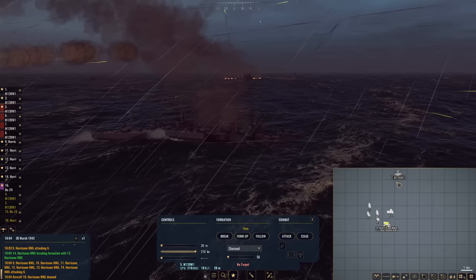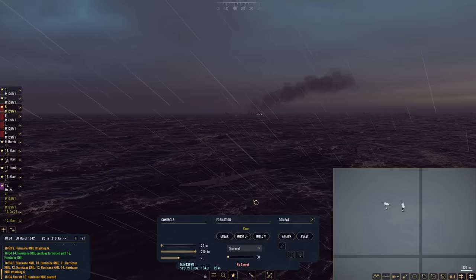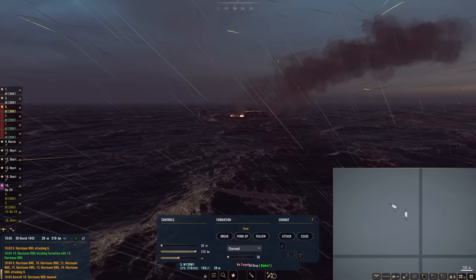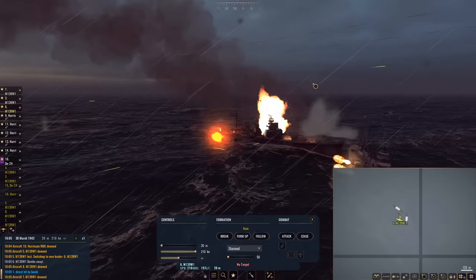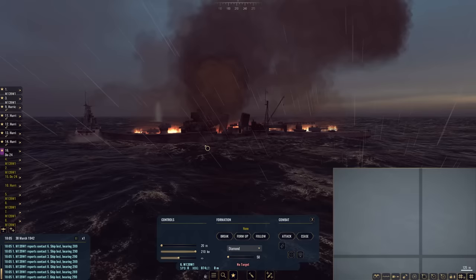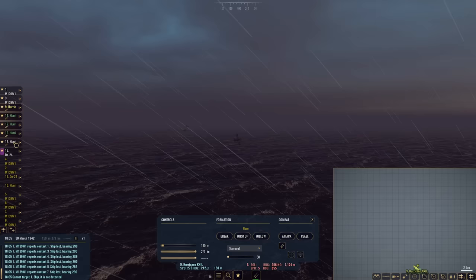We lost one unfortunately, but there we go. Here we go — go get them, good luck M139s. I'm going to make sure all of you drop your bombs. Make sure all of you are selected, see if that can ensure a hit. Go for midships. Drop! There we go — one hit. We lost one, we lost all of them essentially. And there has been a collision. However, another direct bomb hit right in the tower, and she is dead in the water.